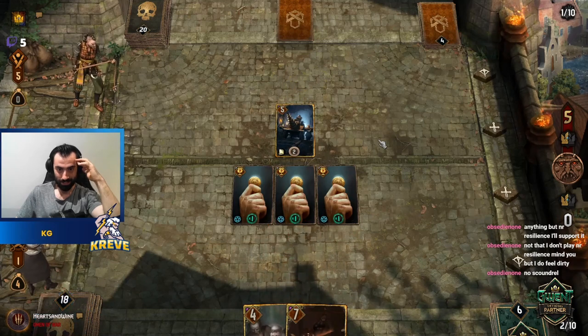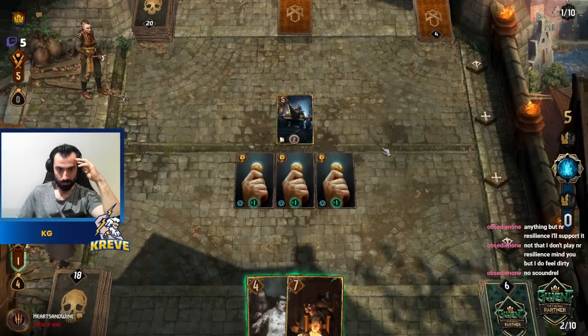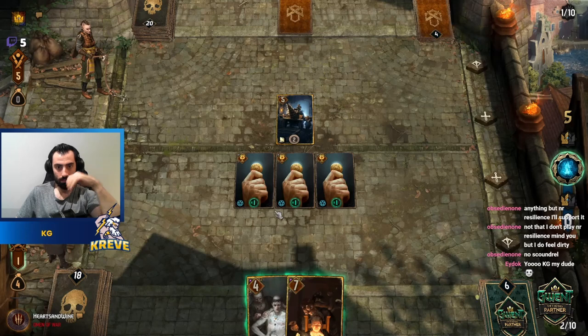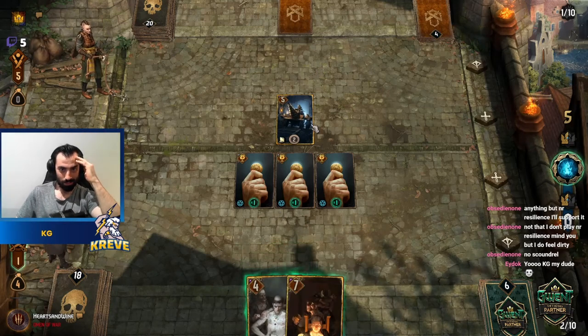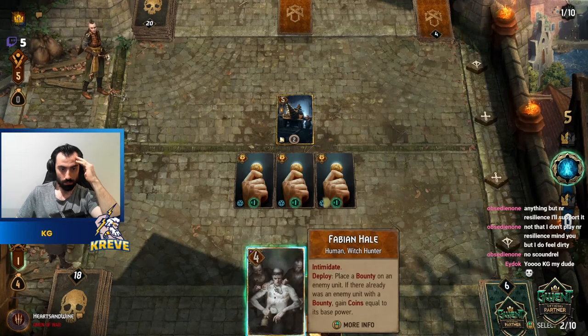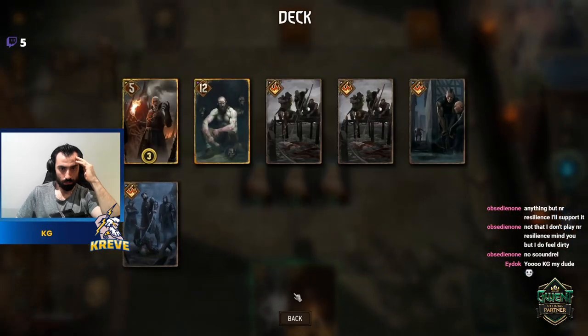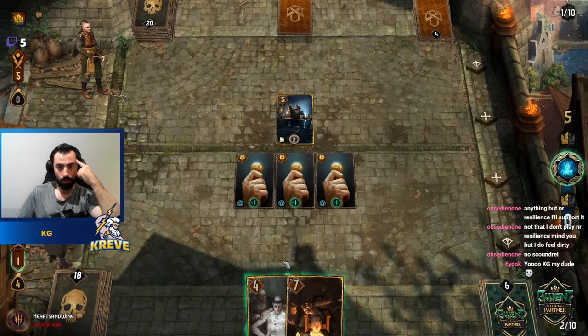Purge could kill this now — it increases damage by one for every Witch Hunter on our side of the battlefield. The problem I've come across is when these units are veiled, it makes bounty weird. We could go Scoundrel instead.